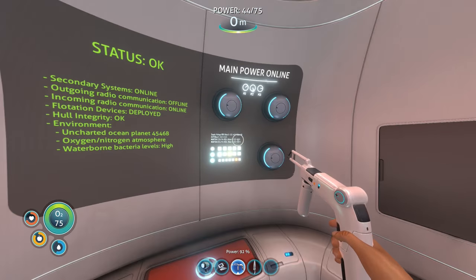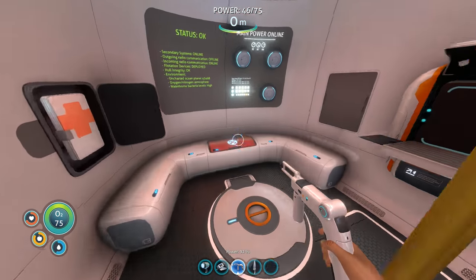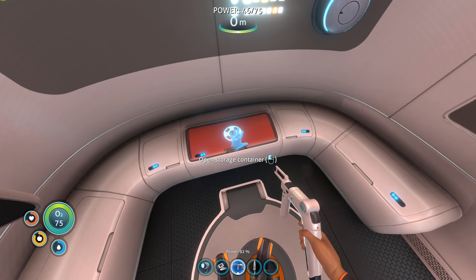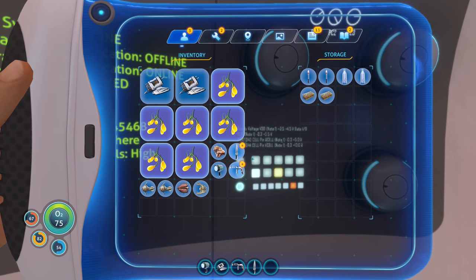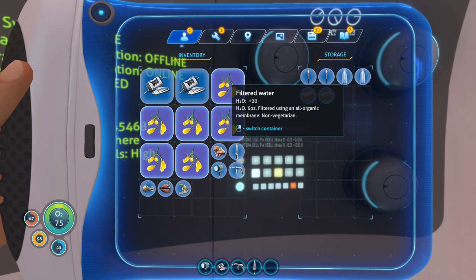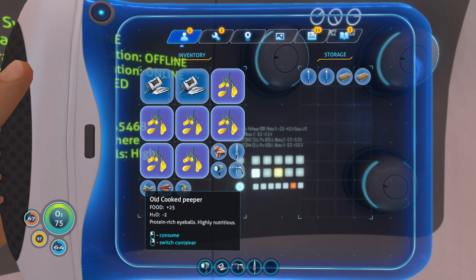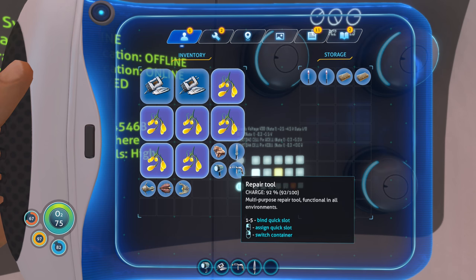I could fix other things with this — damaged secondary systems, I'm repairing it. Secondary systems online, running full environment diagnostic, outputting results to databank. I can't sleep in here. There's a storage container in there with nutrient blocks, bottled water, and filtered water — this whole time I didn't even know it! I should definitely collect a lot of filtered water and keep it in this storage thing.